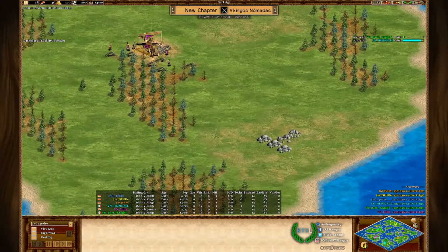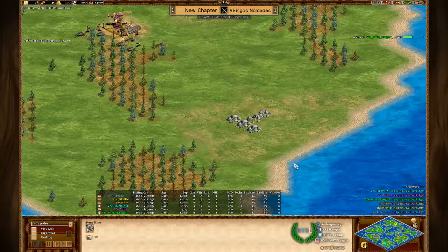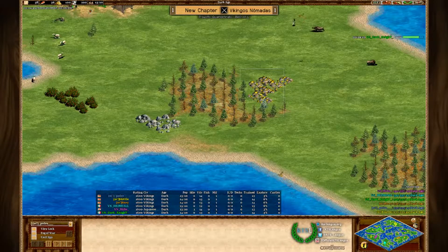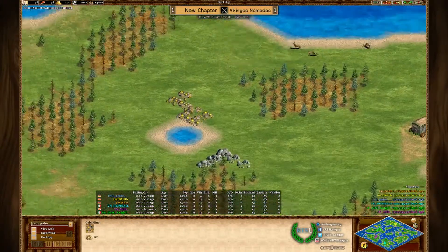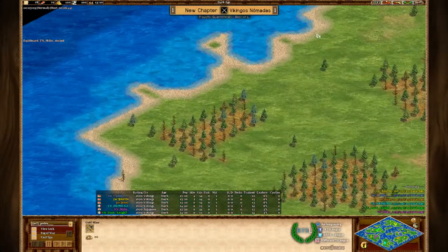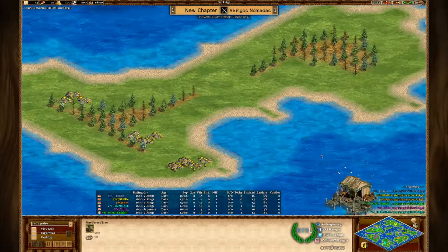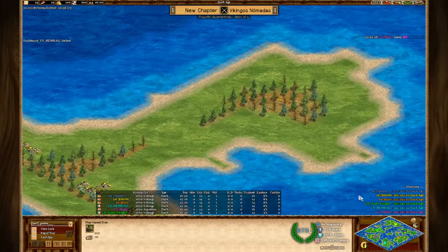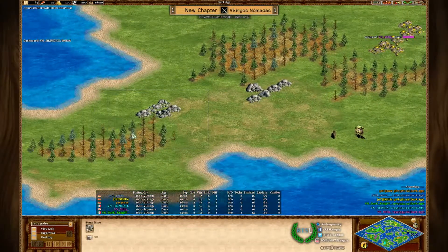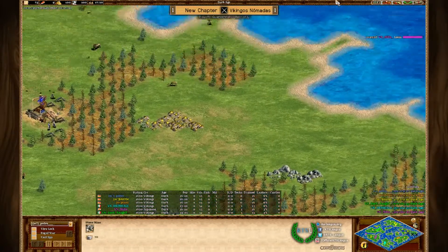The stone is quite poor for Milo and that might be a problem for them, making it very hard to gather stone. The stone on the right side is also not ideal. Moving onto the other islands, same problem with stone but not really with gold — that's not bad. The other island has quite a lot of gold right next to the base, which is a nice bonus.